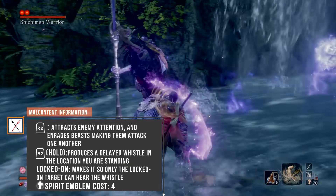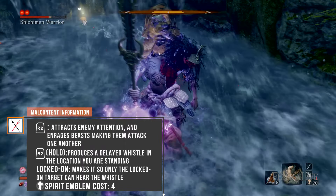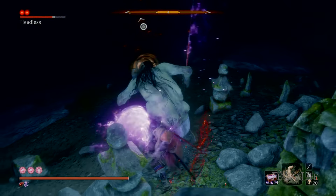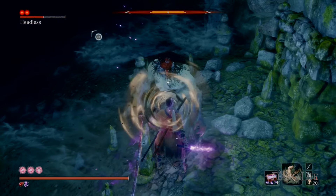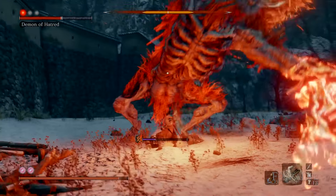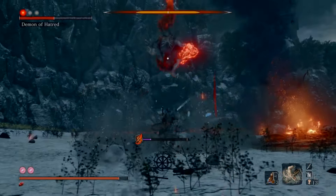Malcontent has the same functions as the Mountain Echo but its whistle can be used to stun apparition type enemies for a lengthy amount of time. These enemies include Headless, Shichimen Warrior, Oren of the Water, and Demon of Hatred. This allows you to take off about one entire health bar of each enemy without even having to move, and might be the easiest of all ways to deal with this group of enemies. Note that you can only use the Malcontent three times in a single encounter before the whistle will no longer be effective, so plan to use another prosthetic as well.